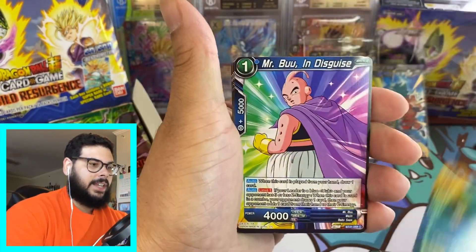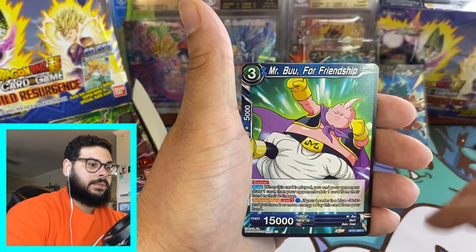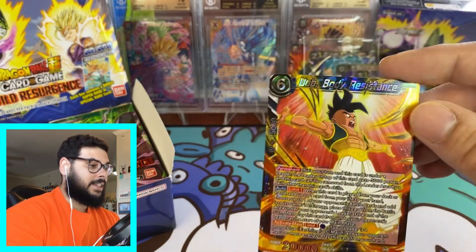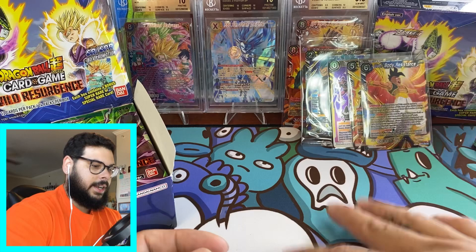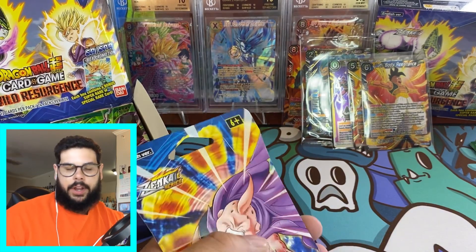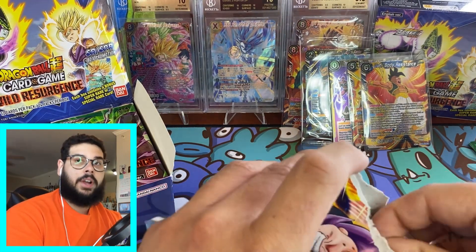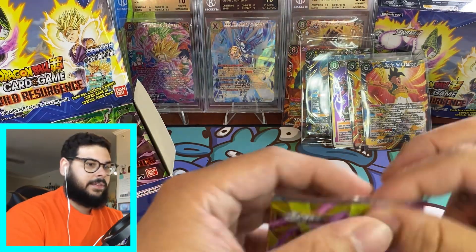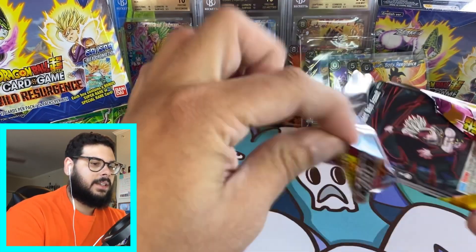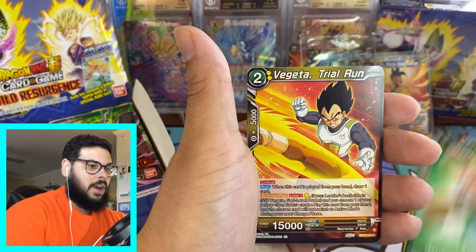The thing is I basically started late — when I started collecting, Ultimate Squad was already out, like two months after, and then everybody was getting ready for Dawn of the Z Legends. We got Uub Body Resistance — this is the second time this has happened. I have not pulled an SPR from this left side. Usually a lot of people say there's one SPR on each side, but sometimes that's not the case. From this left side we only pulled three SRs, no SPRs.